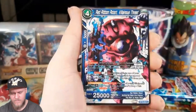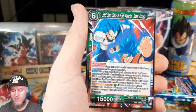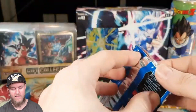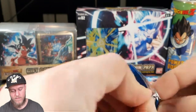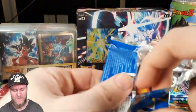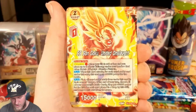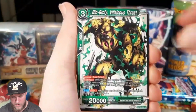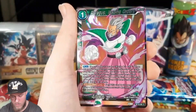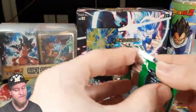Now let's actually jump into these packs. We'll start with this first one since the pack is a bit destroyed. Let's see what the pull rates are going to be. I'll take some more villainous reverses — if this is your first video of mine, I am looking for that Cumber or that Beast Gohan. Oh, look at that — Gotenks reverse! That looks so good. I love the reverses in this set, in the Zenkais. I keep my nails long just for this reason, to make opening packs easier.